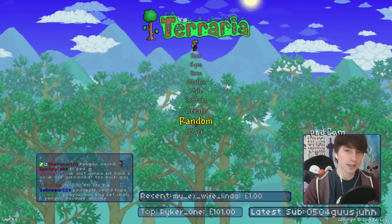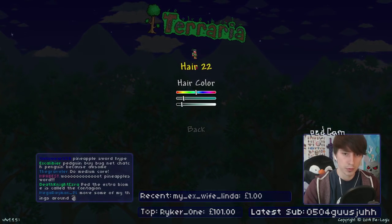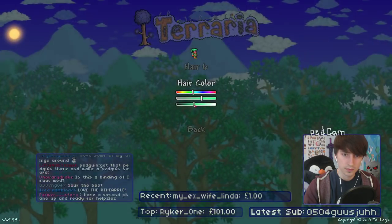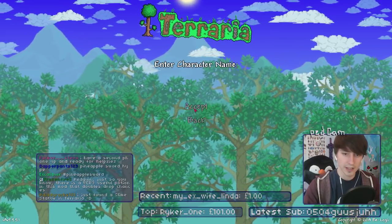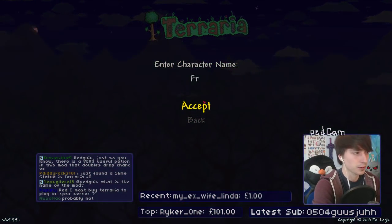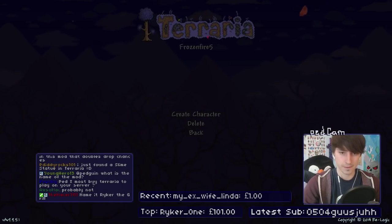So let's make a character — a beautiful, beautiful grill. What hair shall we go for? Oh, I like this green hair. And softcore. Let's call her a random person from chat — Frozen Fire. Just because, you know, Frozen Fire is in chat. Why not?